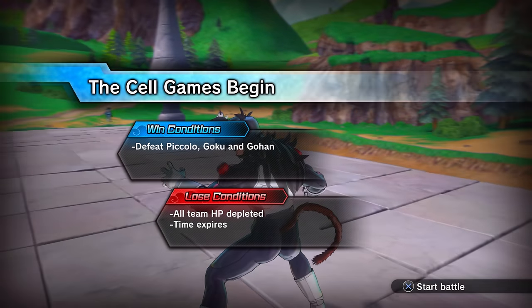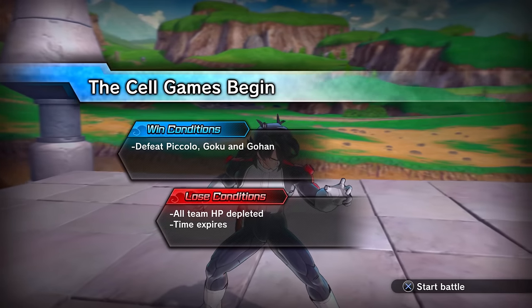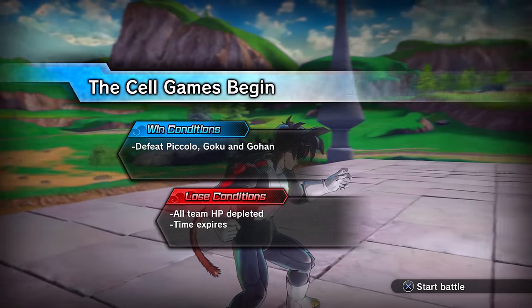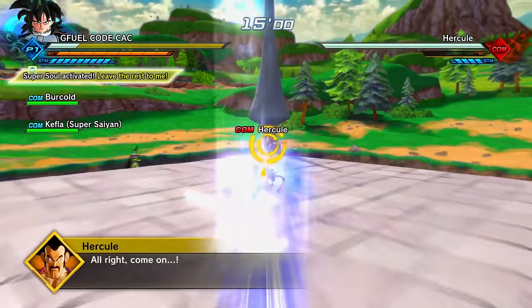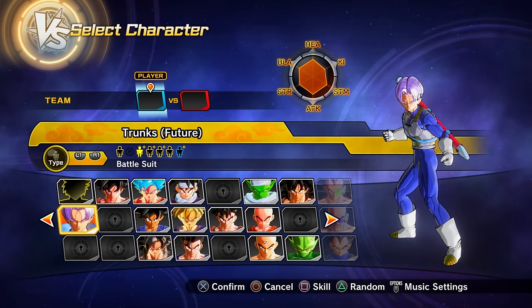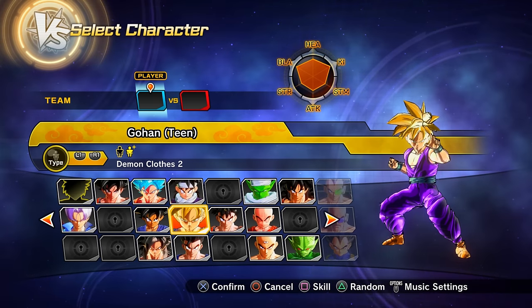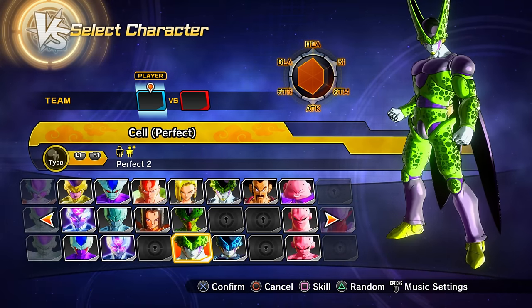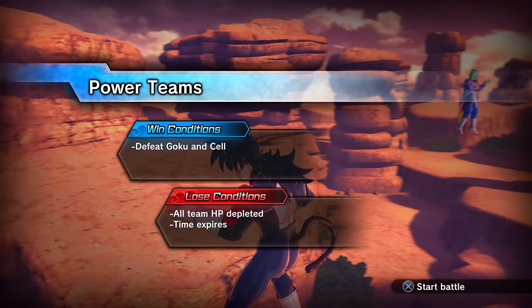Clearing parallel quest 36 (unlock by clearing PQ 35) gets you preset 3 of Future Trunks, preset 2 of Teen Gohan, and preset 2 of Perfect Cell.